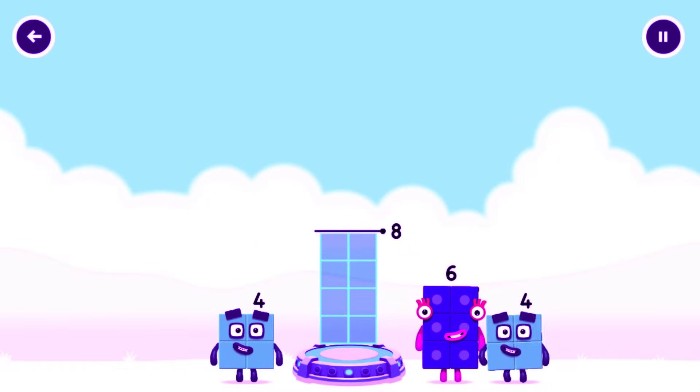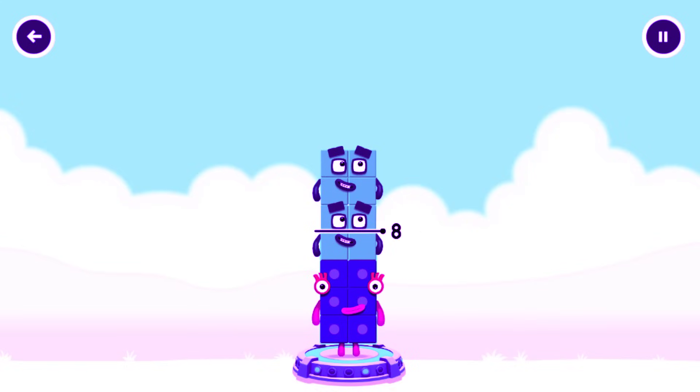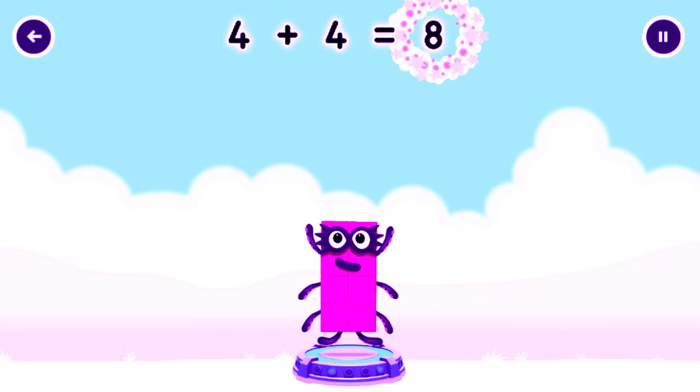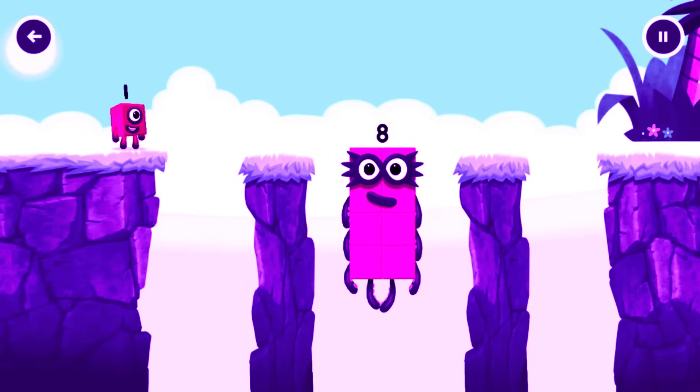Add number blocks to make eight. Six — too much, you've got too much there. That's right: four plus four equals eight. Eight, great!